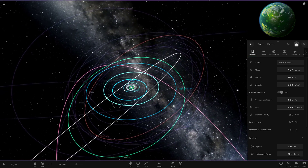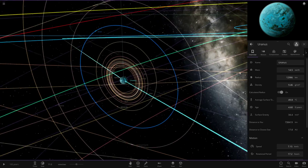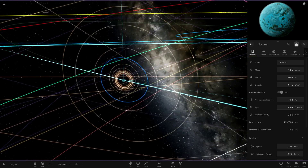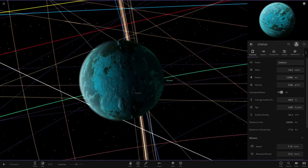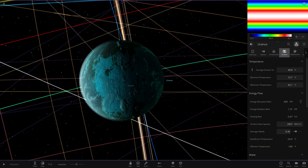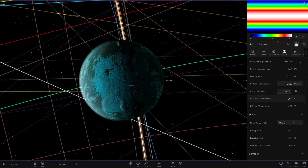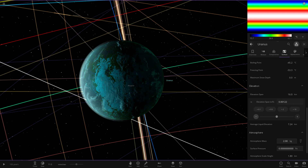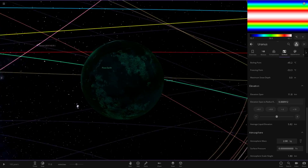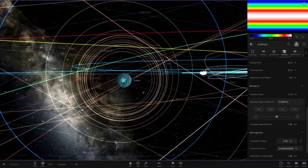Now heading on to Uranus. This is actually where I got to before I lost everything. I'd managed to get Ariel and Titania done — I didn't do Miranda. Also Uranus itself: I made a slight change. As one of you guys mentioned in the last video — I completely forgot this option existed — but if you go to surface, there's an elevation span to radius setting. If you lower this value, some of the ice disappears. Look at all the lights on Uranus — it looked great.